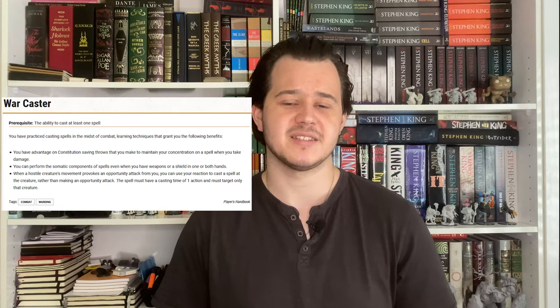If your DM allows Variant Human or gives you a free feat, you've got a couple of good options. You could take Lucky, which I recommend for pretty much any build — being able to reroll dice in any situation is always incredibly powerful. For more thematic options, you could take Tough to give you more hit points, or Warcaster to represent his ability to be in melee range but still use all of his cool magic effects.